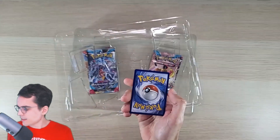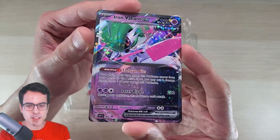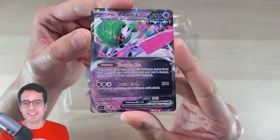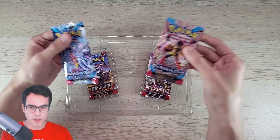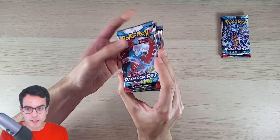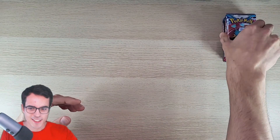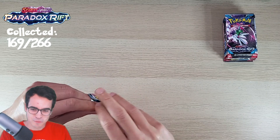And we've got the Code Card. Finally, the Iron Valiant EX card promo version — looks quite good, I have to say. For the boosters, we've got Paradox Rift twice, Obsidian Flames and Poly Evolved. We're gonna leave these ones for later, for other videos. I also have eight extra packs from Paradox Rift; they've been taken from a Booster Box. So let's get going — let's get opening some cards, because that's why we're all here, right?